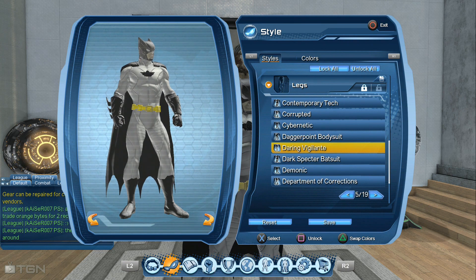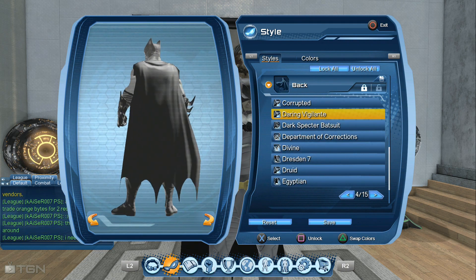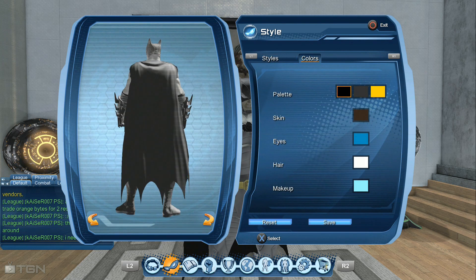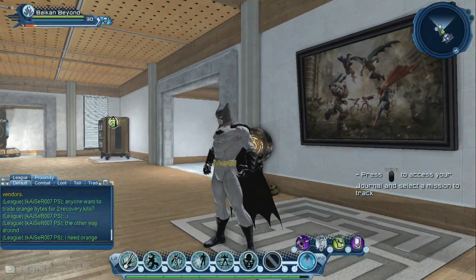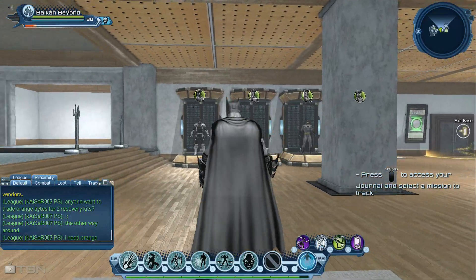The back is also the daring vigilante, but if you want to buy it in the broker or get it in the Promethean box, it is called bad girls cape. For the colors, I use black, gray, and yellow. I hope you enjoyed this video and like my New 52 style from Batman.